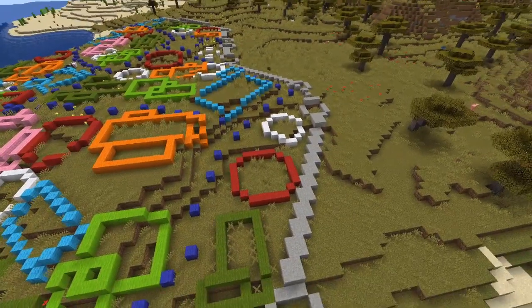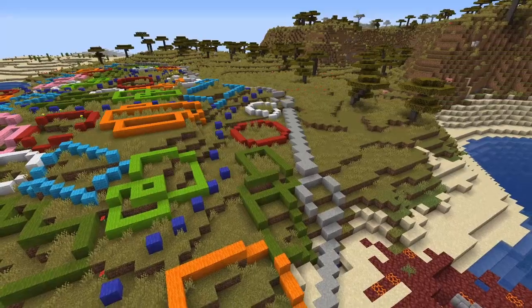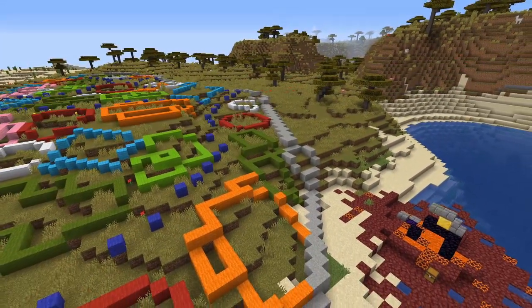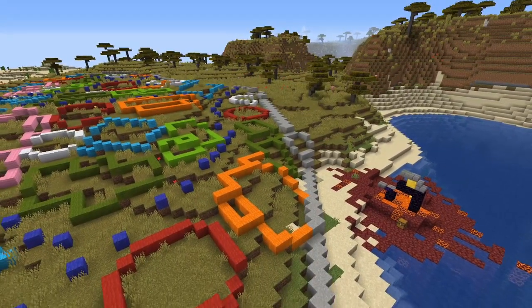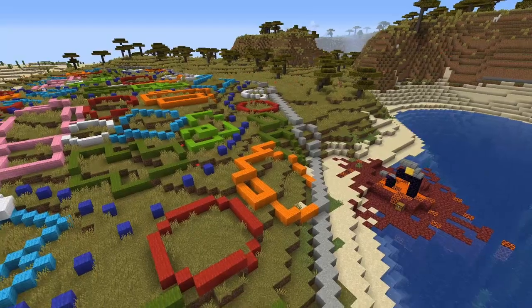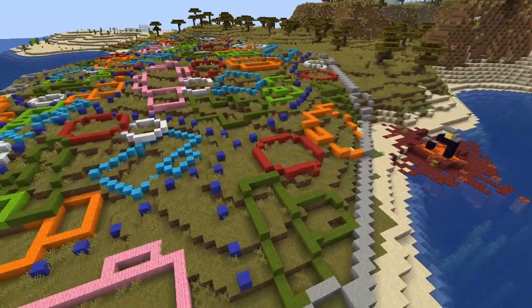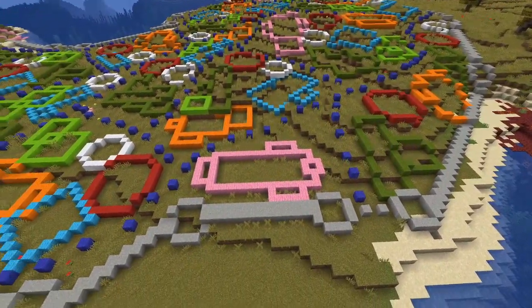Now we're getting to the last bit and we'll be building the church soon — there'll be a pink building in the corner, obviously made out of something different. Now we'll be doing the final part of this build, which is putting some farmland outside of the walls. There will also be some farmland inside of the walls in empty spaces and in parts between buildings.